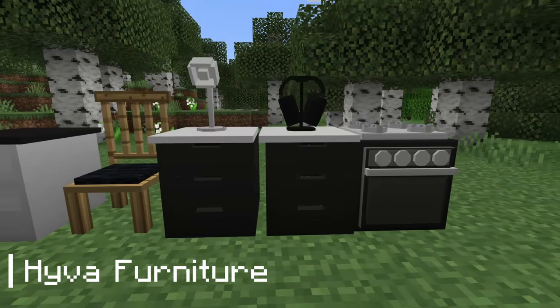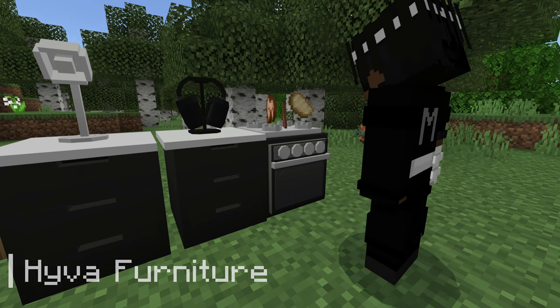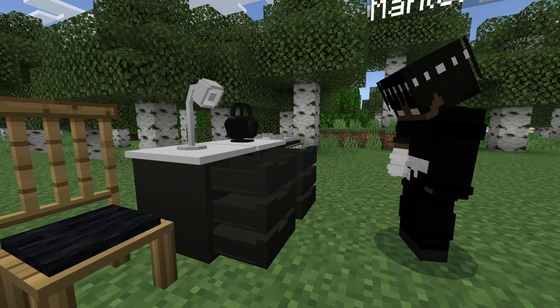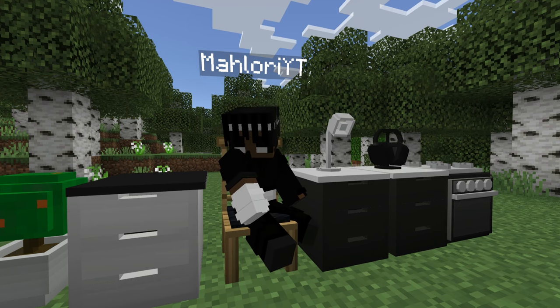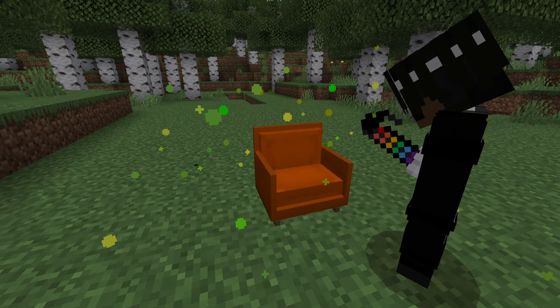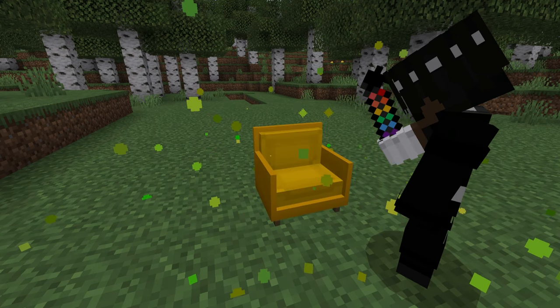To expand on those decorative objects, we have Hiver Furniture which adds modern furniture to the game which is interactive, like the stove which actually gives you food, cabinets that you can open, chairs you can sit on, and also customizable chairs that you can change the color of. This is honestly impressive.